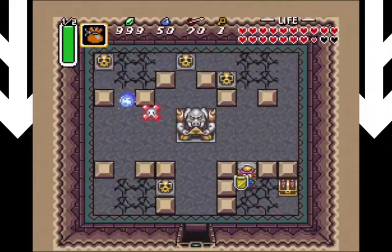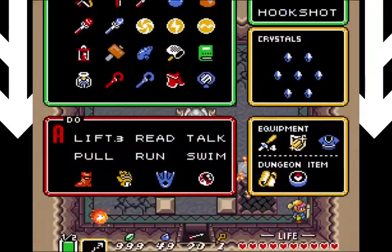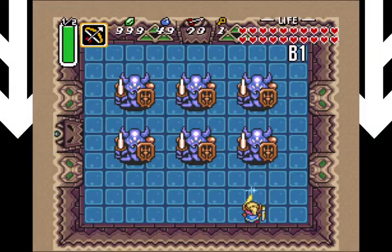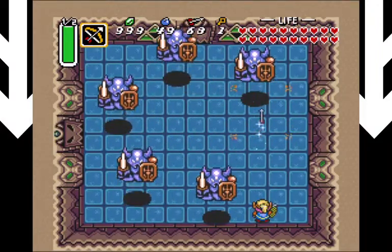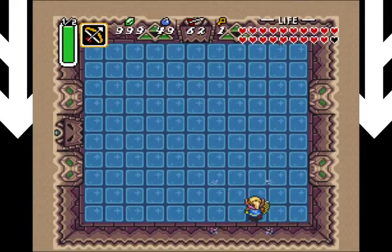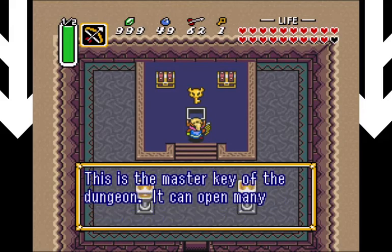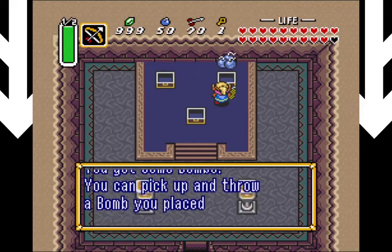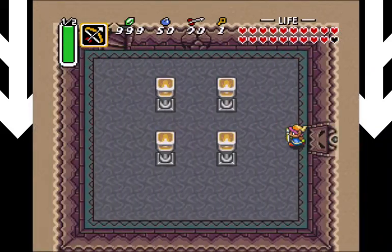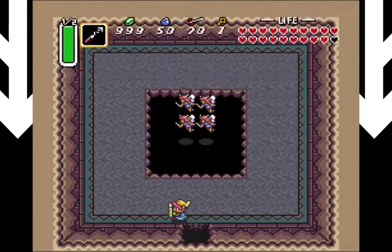I'm going to powder this anti-fairy so it doesn't get in my way, and I'm going to bomb this floor right here. When we fall down the hole, we get a rematch against the Armos Knights - except they're even more piss easy than they were before, because we have the silver arrows. We can now finally obtain the boss key - ten arrows and bombs. If we go into this room right here, we get a bunch of fairies, but I'm topped off on fairies for right now. Let's hope it stays that way.